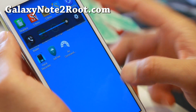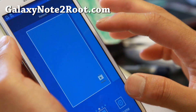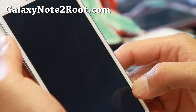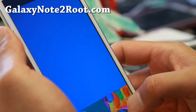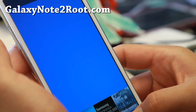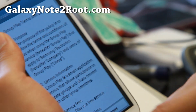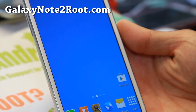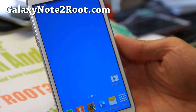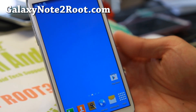I also have the Note 3 sounds installed now. Let's check out some wallpapers - there's a bunch of S5 wallpapers and other ones. So definitely check out Phantom ROM: pretty fun ROM, very good performance, great battery life, Note 3 features, S5 features and launchers, wallpapers, modems, kernels, launcher themes - a ton of things you can play with.